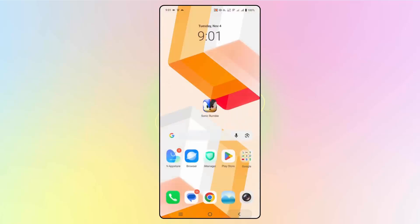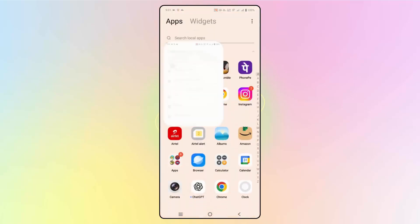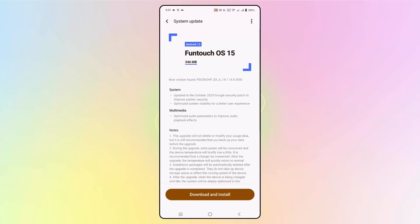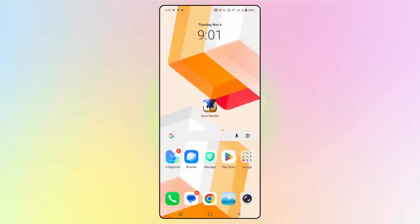Check for an OS update. Go to settings, scroll down, and click on system update. Check if any update is available — in my case an update is there. Click on download and install and wait for the OS to be downloaded and installed. Once your phone OS is updated, launch the game and see if it's opening.